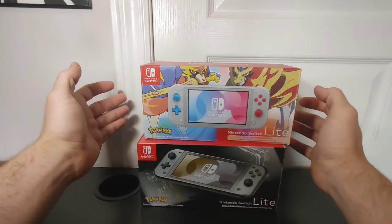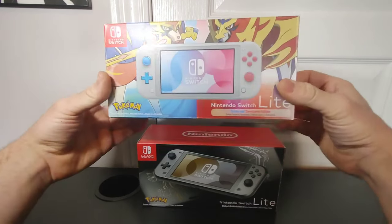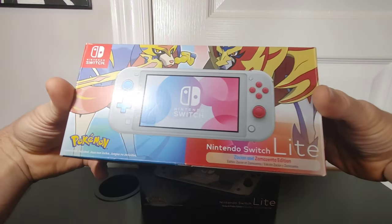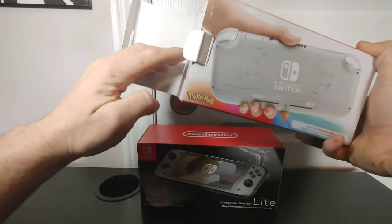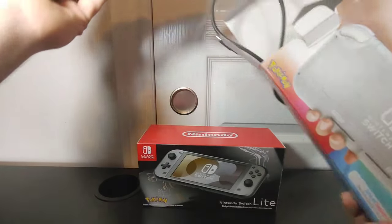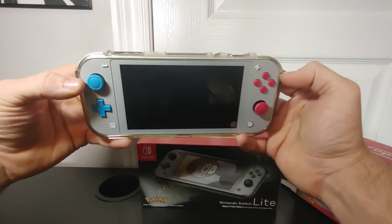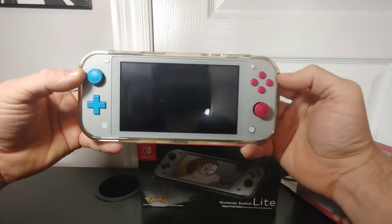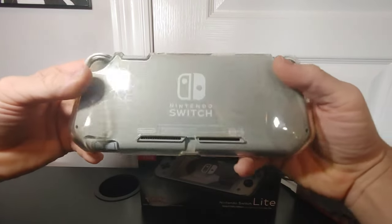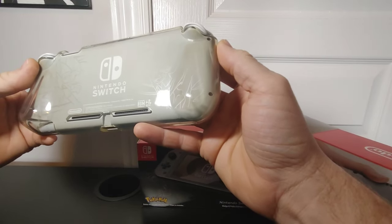Right here we have both of the Pokemon Switch Lites — very special editions. They didn't make too many of these and they're becoming sought after. The Zacian and Zamazenta edition is open so I can show you what it looks like. Mine currently has a plastic case on it for protection. The console itself has blue and red going for the theme, and on the back the Pokemon are etched onto the console.